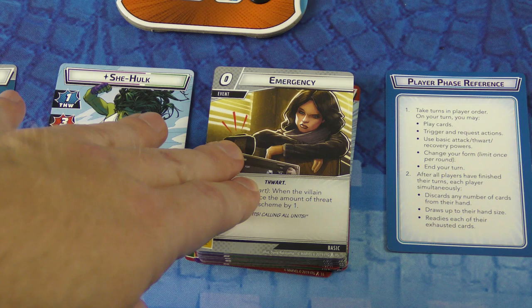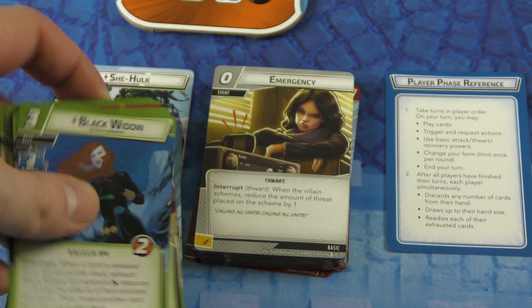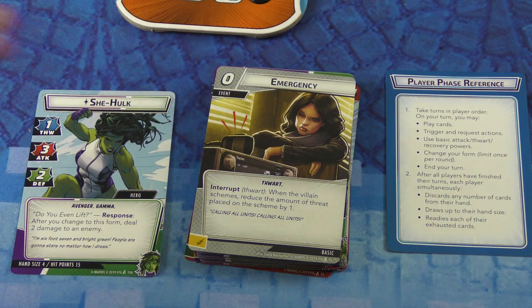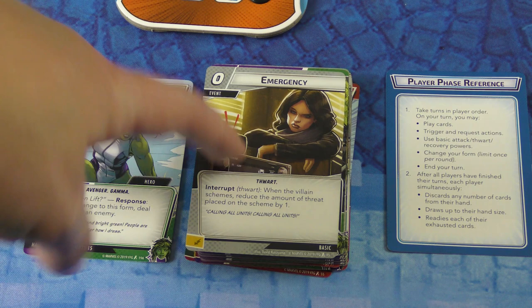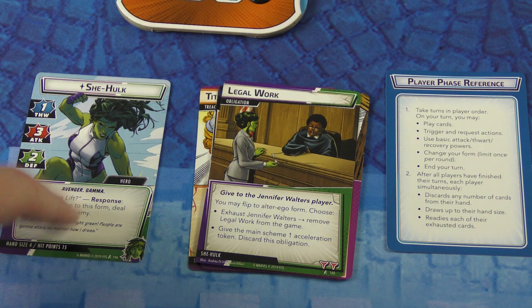Whereas if I was playing Black Panther, I might mix in some Protection cards. You choose one aspect for your hero. If I wanted, I could make Black Panther play with an Aggression deck and have She-Hulk play with Protection. There's also Leadership and Justice — those are the four aspects you'll choose from. You always take your 15 hero-specific cards, and then the rest of your 40 to 50 card deck is filled with those aspect cards.